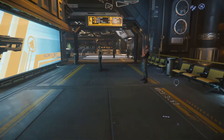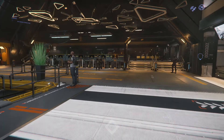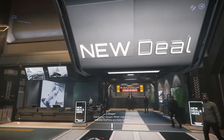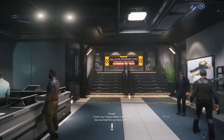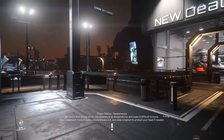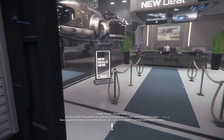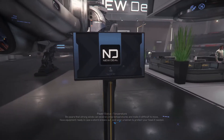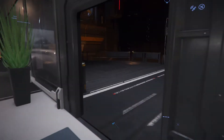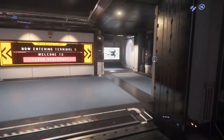Now let me show you where all of the other things are in Lorville. The first and closest is New Deal — this is where you can buy ships. Just run straight forward, go to the left, and here is the terminal for buying ships. I'm not going to browse it, just a quick look. Now let's go back to the spaceport and take a train ride to show you where you can buy weapons and cargo.